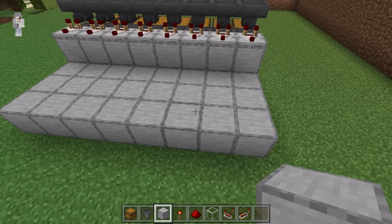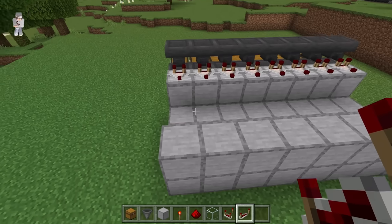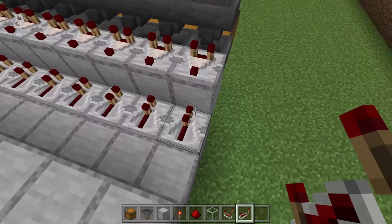After you've done that, place 8 blocks over here — 1 through 8. Now place a redstone comparator at each of these spots. Make sure the 2 prongs of each of those redstone comparators are facing that way.